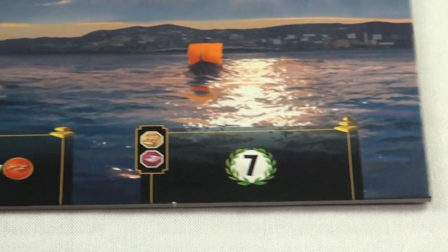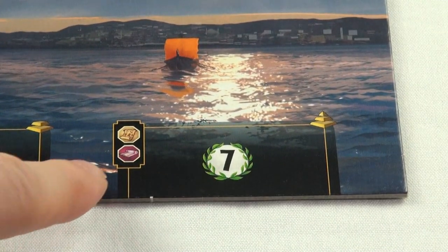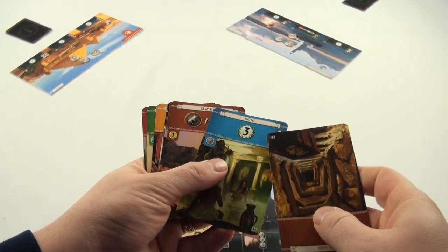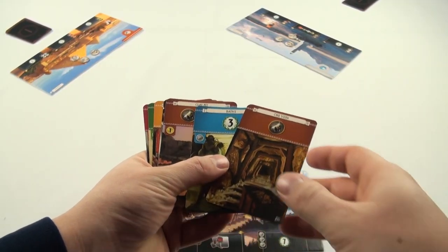For the third Wonder stage you will need Papyrus and Silk, and that will net you seven points at the end of the game. That's the Wonder Board wrapped up. Let's talk about cards.